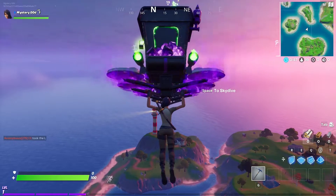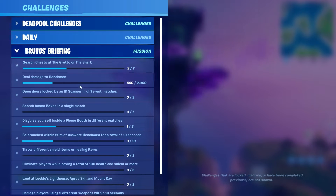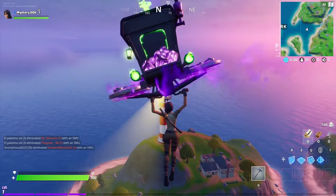Now back to this one guys — for this one we are doing one of the Brutus' Briefing challenges, and that one is to land at Lockie's Lighthouse, Après Ski, and Mount Kay.